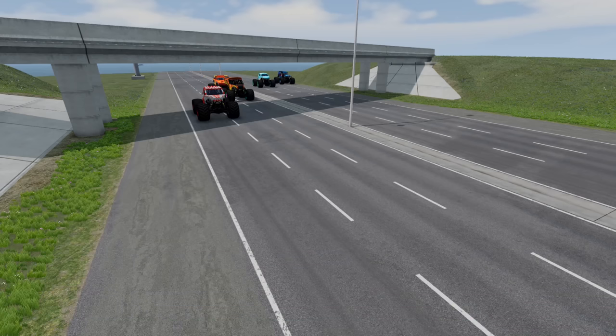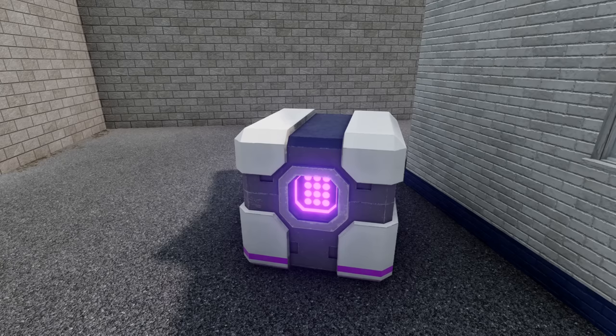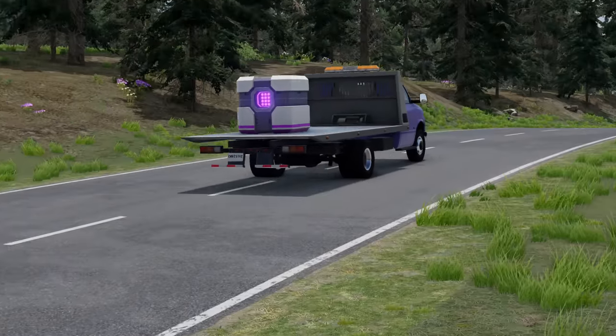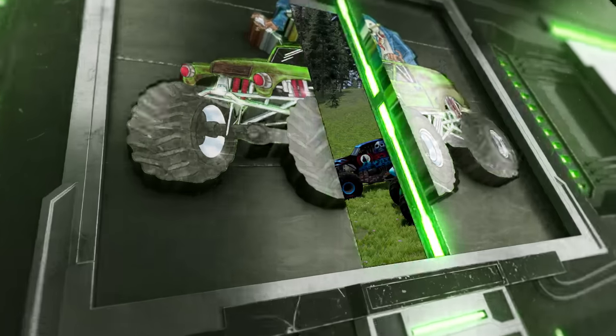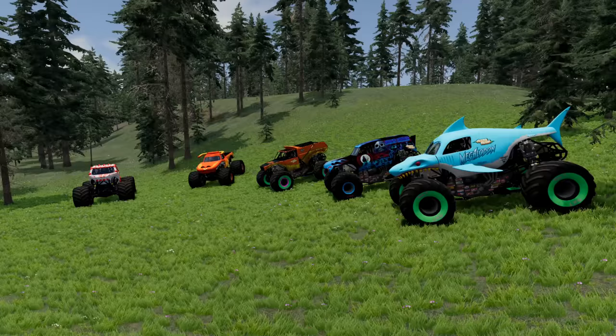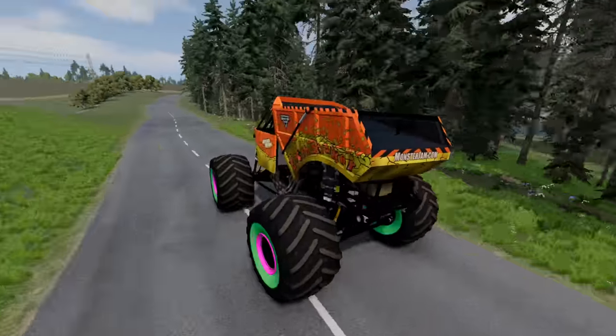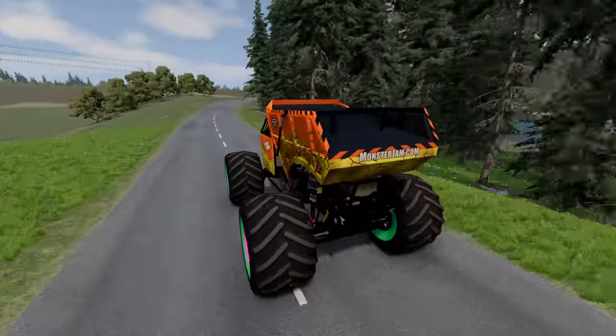To help with today's challenge, there are power-ups scattered all over the map, and there are power-ups on flatbed haulers that the mantra trucks can chase down and crush. Alright guys, the team has made it to base camp. Now let's go see if we can find some of those hidden mantra trucks. Up first, we're going to be using the Nitro Neon Earthshaker.